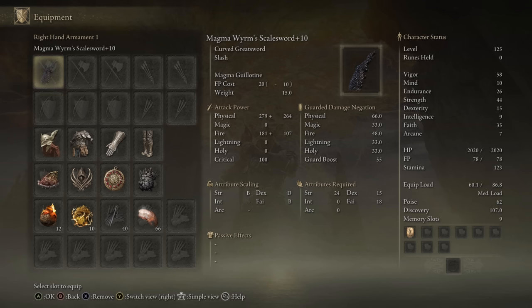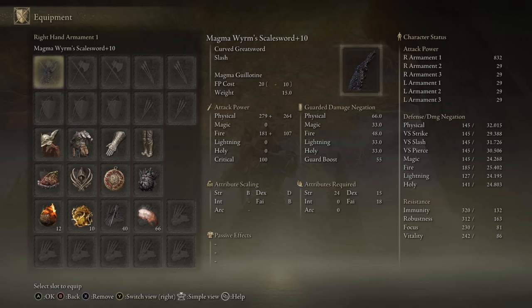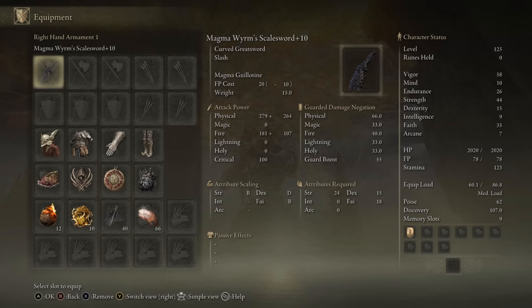Had I done that with my available damage stat points, I'd actually have around 10 more AR — 842 as opposed to 832 with the kind of even split I have going on here: 44 Strength with 35 Faith. But the reason I did this is I wanted more Fire Damage. The Strength scales the Physical, the Faith scales the Fire, and I plan to use the Fire Boost Physic to boost our damage output, so I figured having more Fire Damage would be optimal.